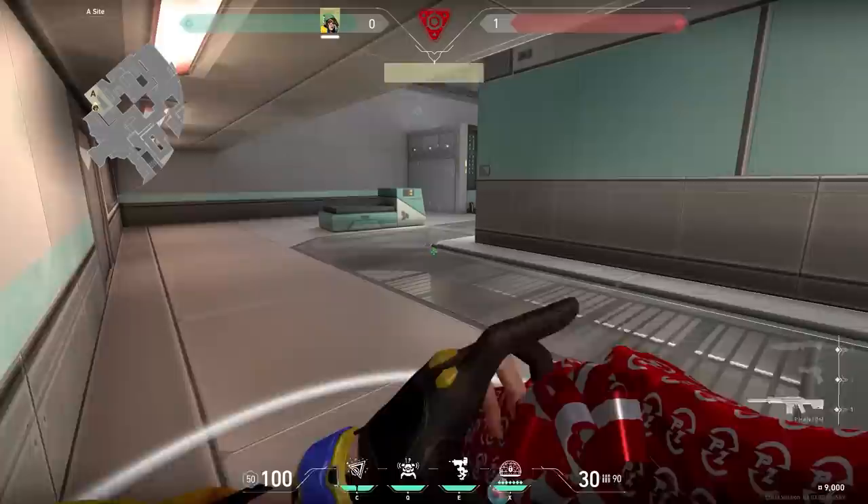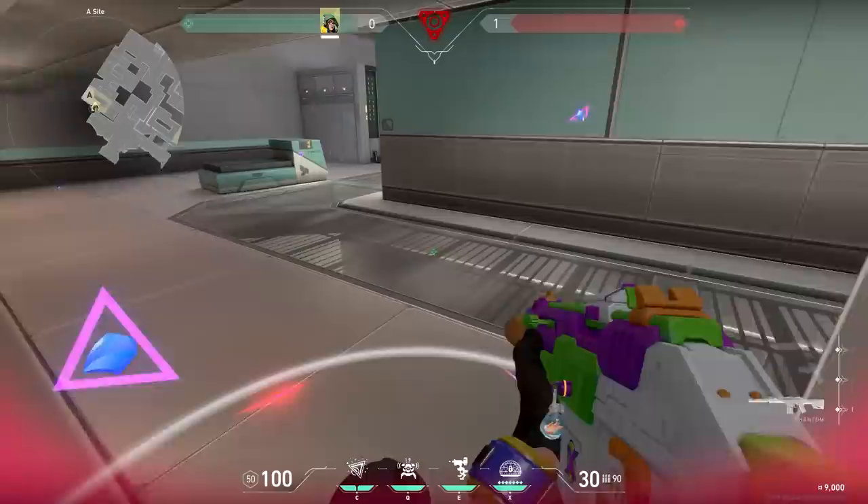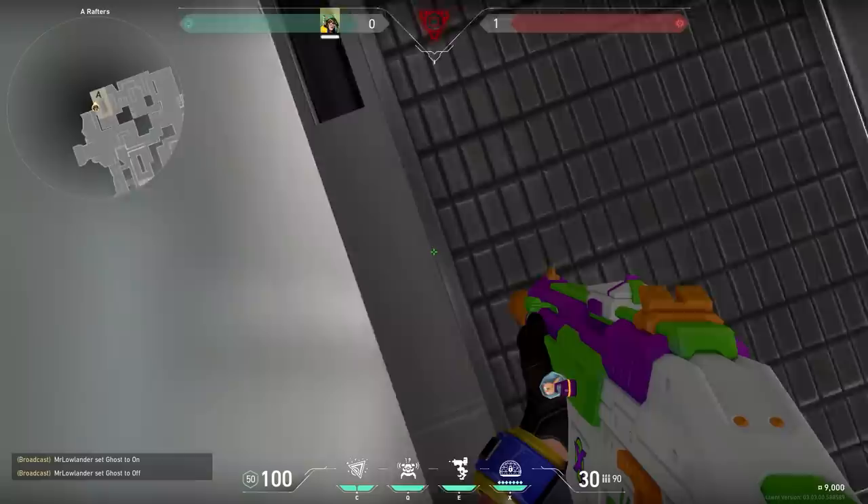Here's a nice Killjoy trick on Icebox. When you plant the bomb over here, you can go up to Rafters. From here you can throw your nanostorm in between the buildings, and your nanostorm will land exactly next to the spike. If the enemy survives your two nanostorms, you can even wallbang the Rafters. But I would recommend only using this trick when you know the defending side is clear and the enemies are rotating towards T side.